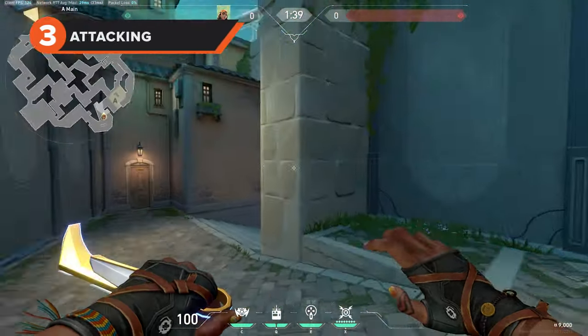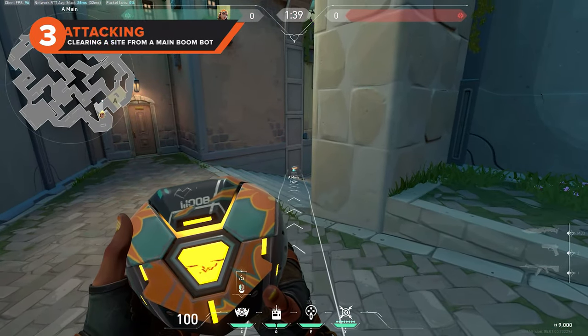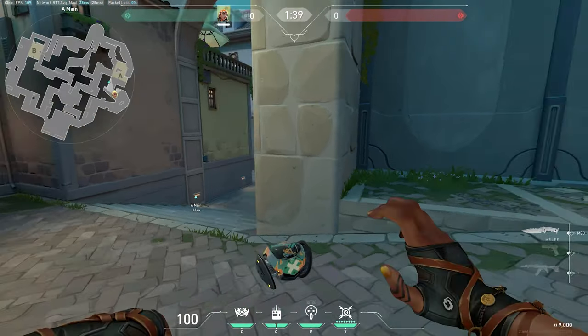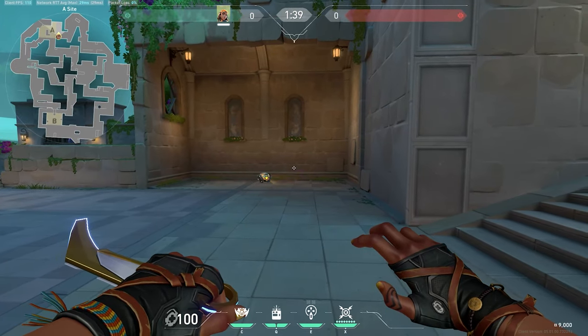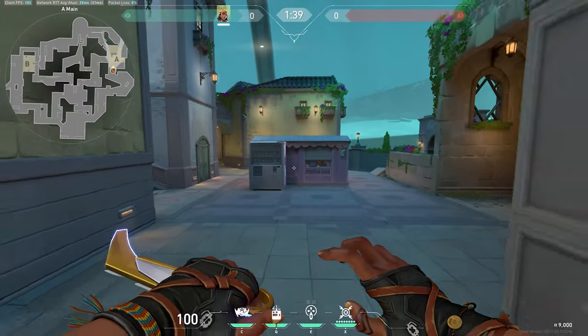If you want a more direct boom bot for A site, this one will clear the whole of the front of A site from A main instead. Stand at the top of the ramp we mentioned previously and aim at the small light on the wall of the archway leading to A site. The boom bot will scout out the whole deep corner immediately right of the entryway, as well as bounce around the A link entryway to spot anyone lurking on that wall.